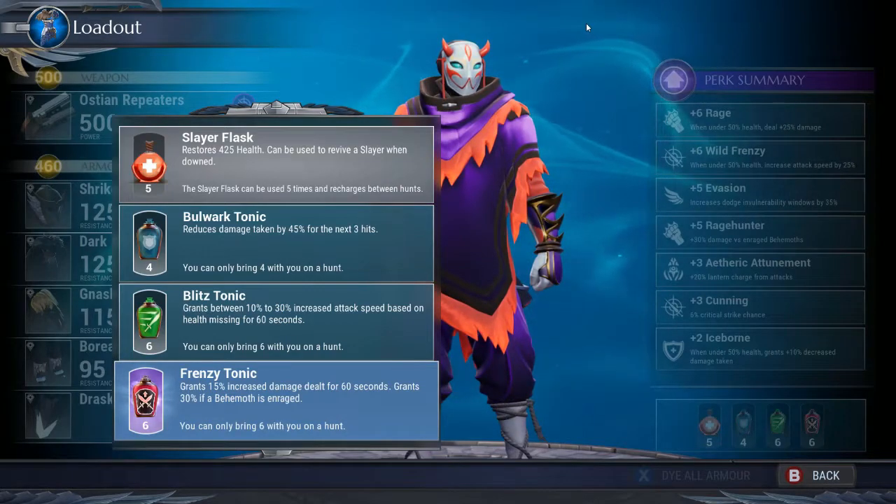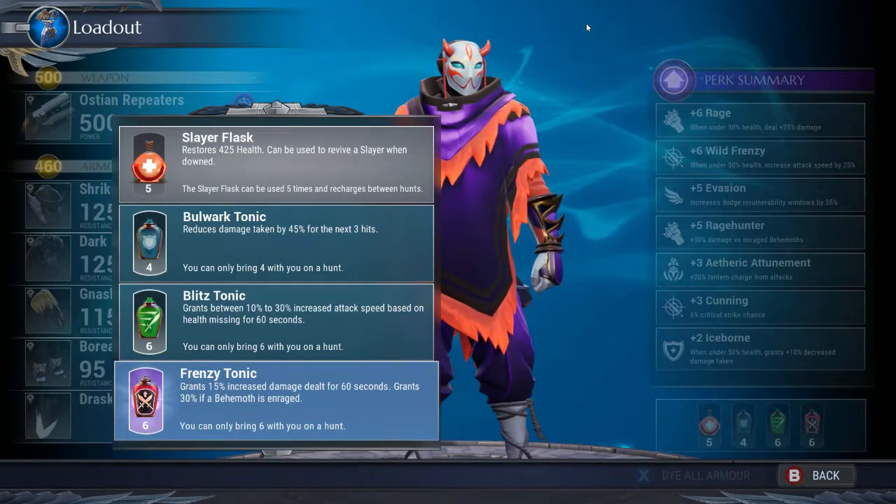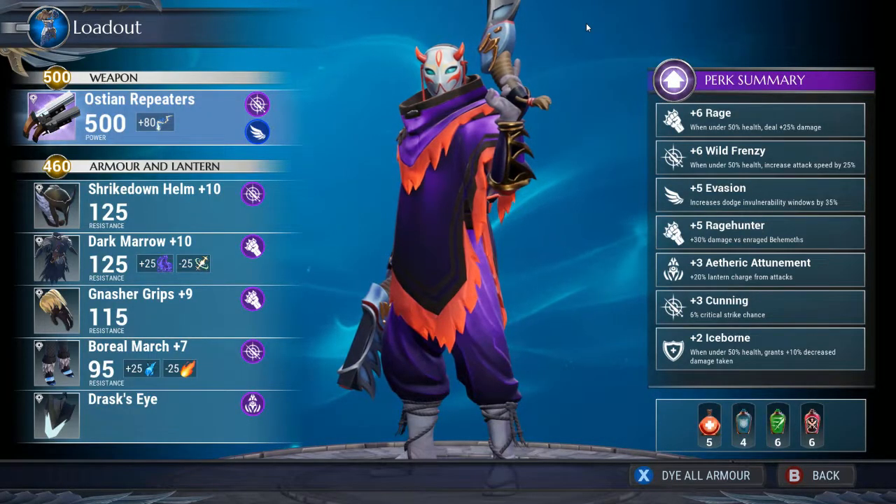The Frenzy Tonic gives you 50 percent increased damage for 60 seconds, and if the behemoth is enraged, 30 extra damage on top of that. This pairs in with Rage Hunter, so both of these really help maximize your DPS especially when the behemoth is enraged. Now we're going to go over the armors and what you should take for the Ostian Repeaters.